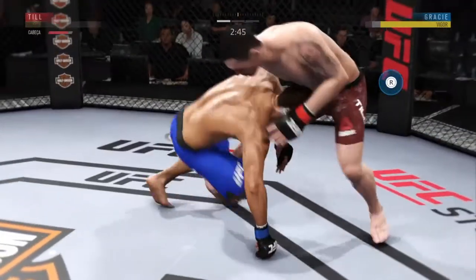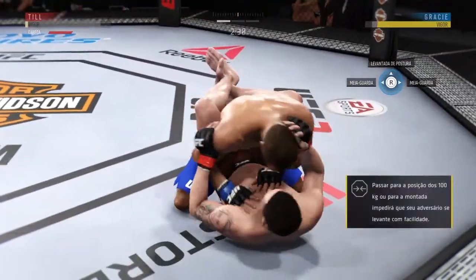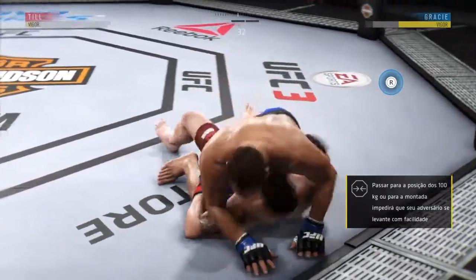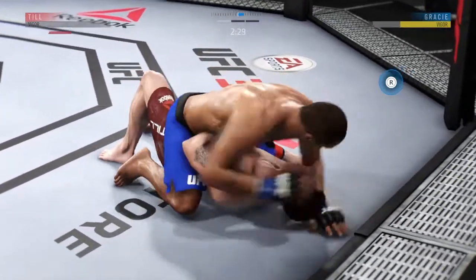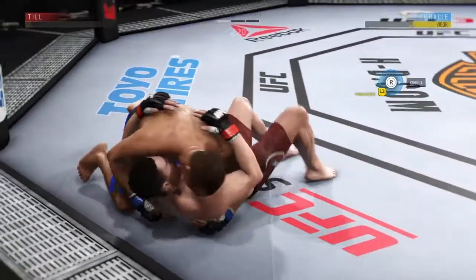Tries to pass but can't. Very nice sweep — winds up in his opponent's guard. Excellent movement and transitions here on the ground, staying busy. Gets the elbow up into the target, hip escape — nice hip escape and into side control.